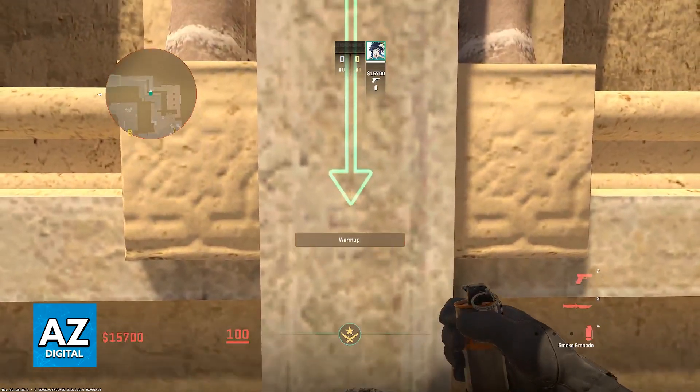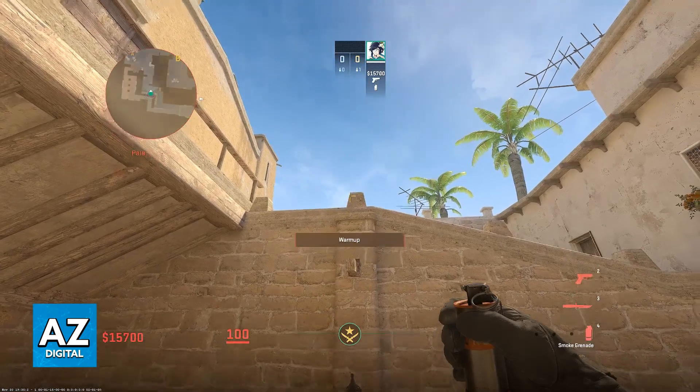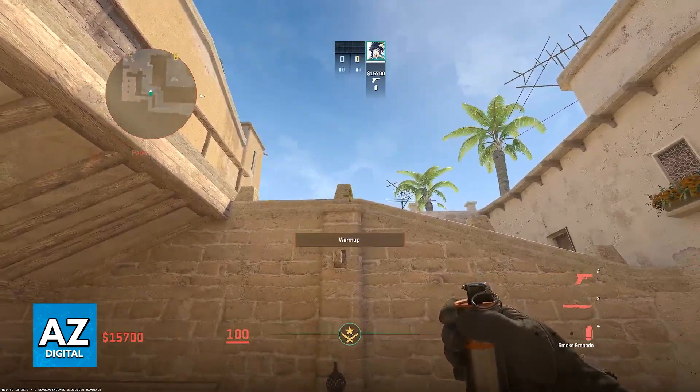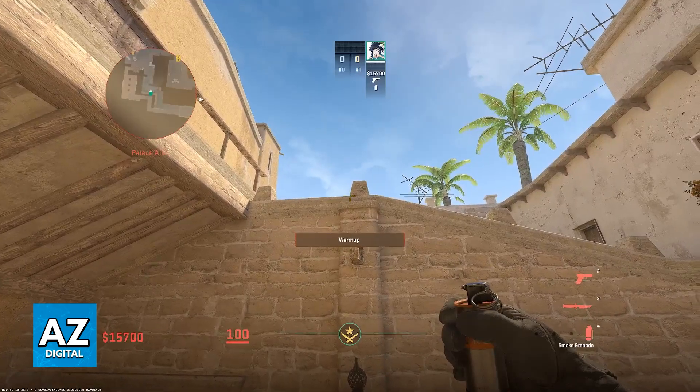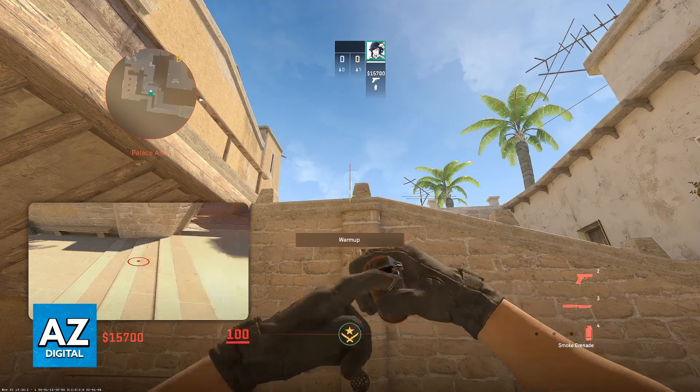Once you are pushed up against the middle of this pillar, we're going to aim at the bottom left corner of this little structure here. You can see this little thing, and we have to place our crosshairs not on the specific corner, but a little bit to the top left.